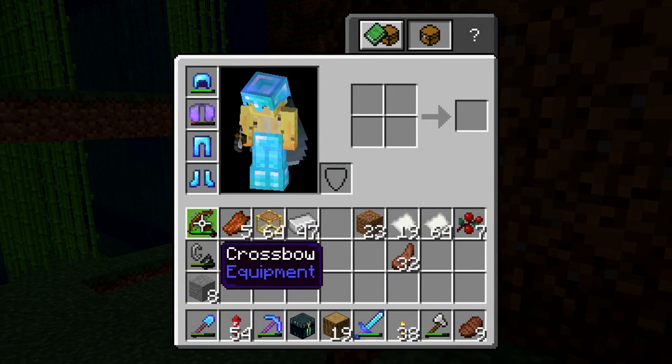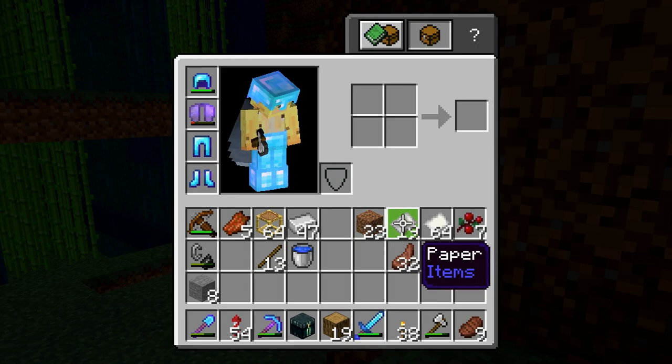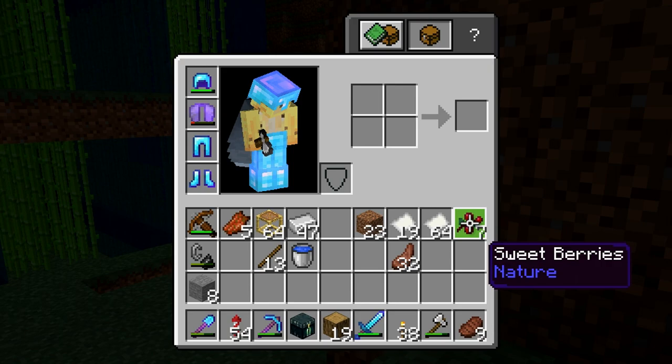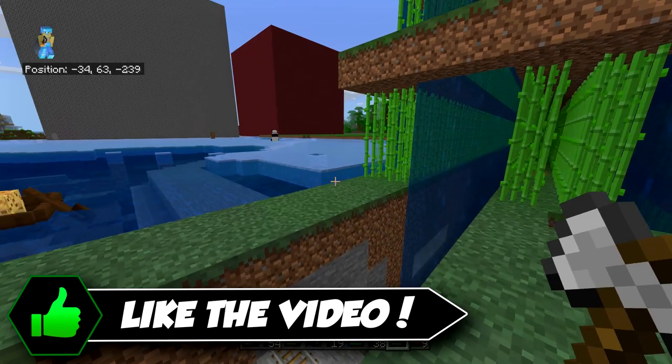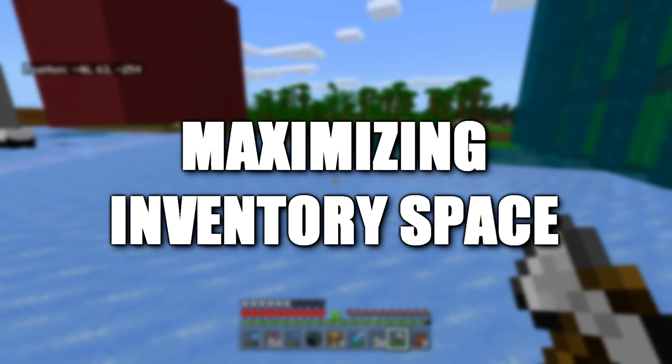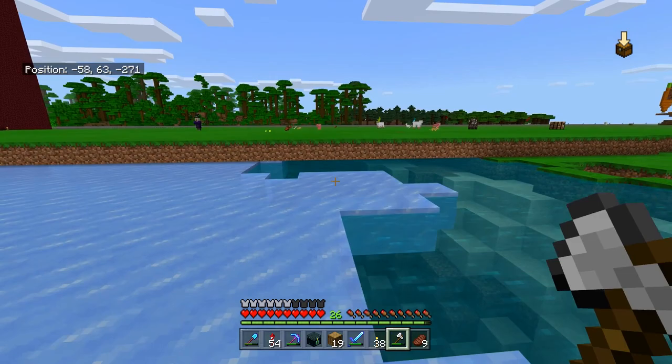I'm just a Minecraft hoarder. I keep things I really don't need right now, like 80 free paper or seven sweet berries because I'm totally gonna get around to using them soon. I don't even put drops away all the time — I just have a messy inventory. And because of that, people don't like this fact, but rather than fix my habits I feel like we could use this as a good opportunity to learn how to maximize our inventory space like a true hoarder.